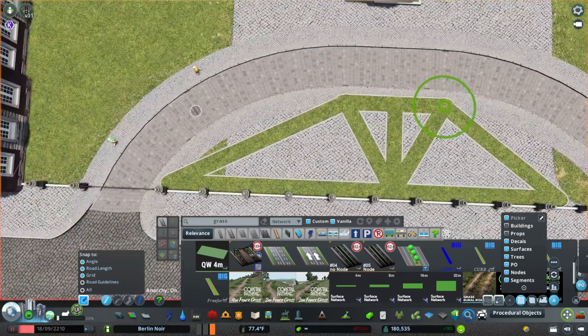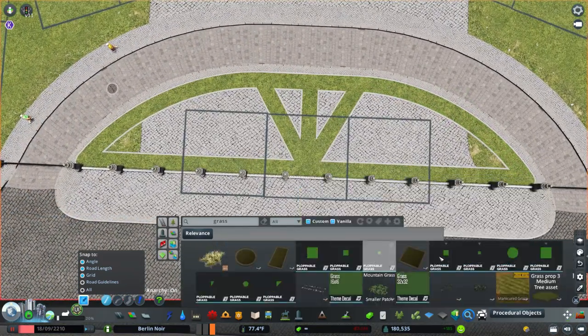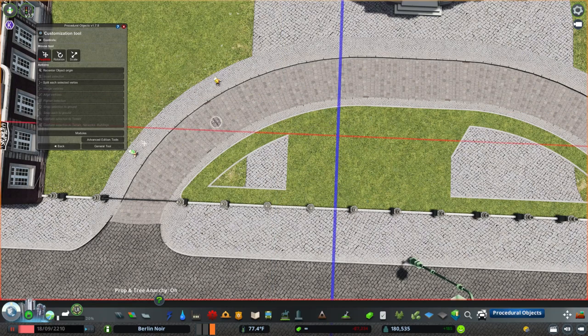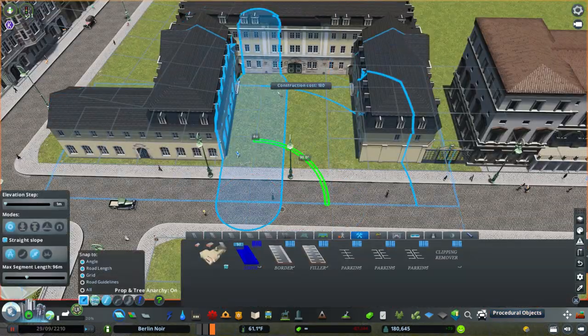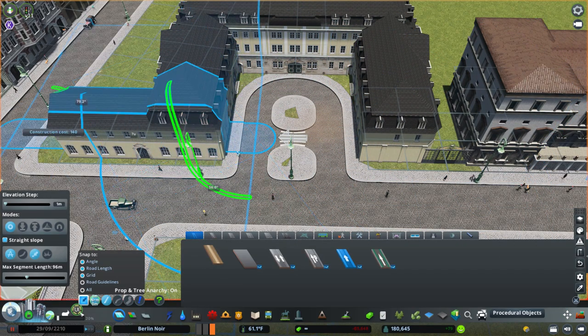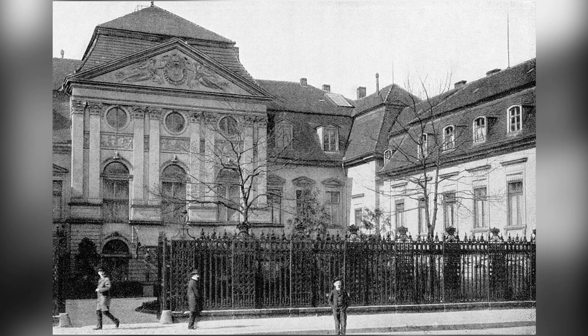It's a fairly simple entrance — just a fence and some simple plants, nothing too fancy really, which is a little surprising for the head of state and head of government. You would imagine something fancier for both the chancellor and the president. These buildings existed far before those government positions — I think they were both built sometime in the mid-1800s. They were homes to princes or whoever beforehand.